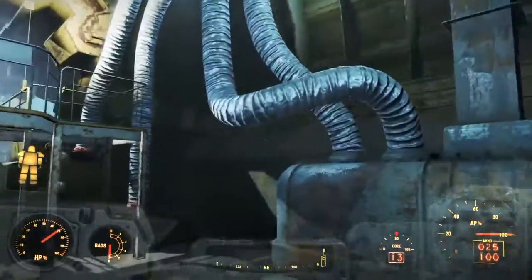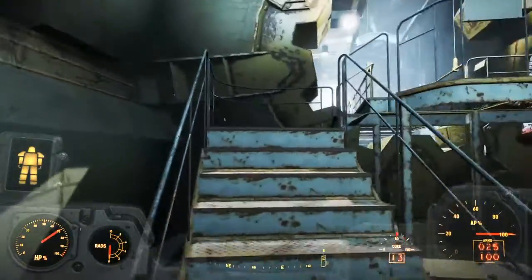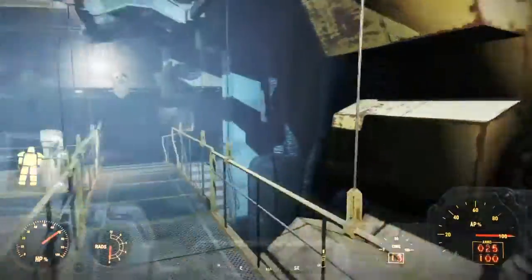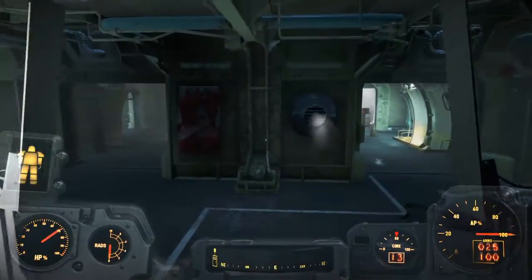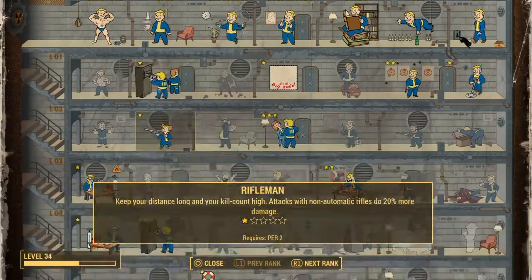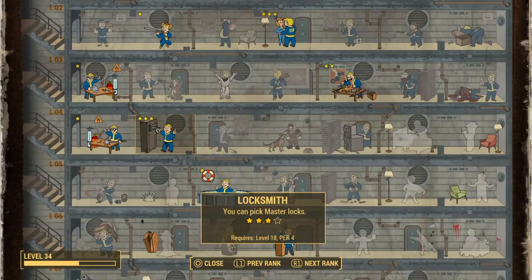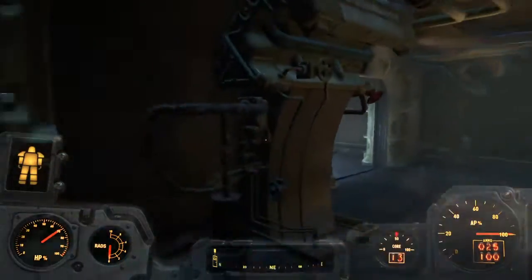As you can see here we're in a vault — this is the starting vault, Vault 111, where you will start the game. Once you've left the vault and you want to go scout the wasteland, you want to be levelling up and getting the Locksmith perk, and after you've got the third star you'll be able to unlock Master Locks.